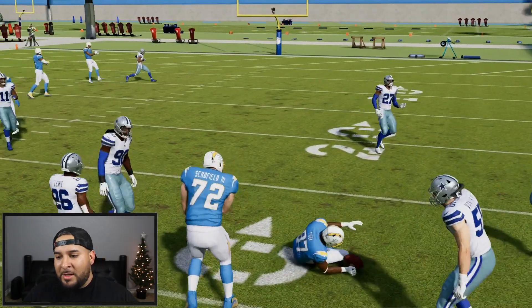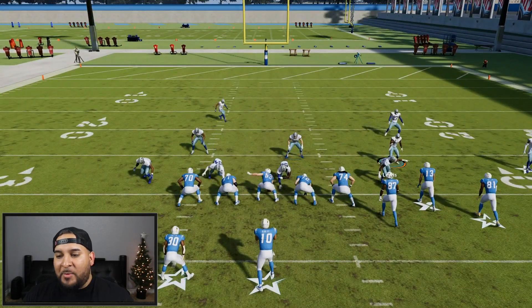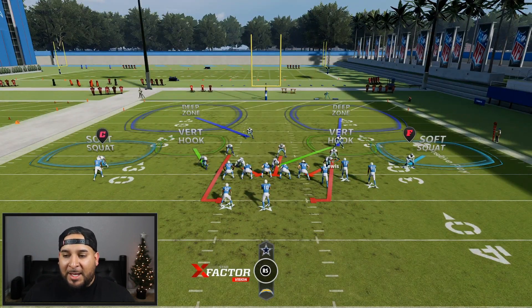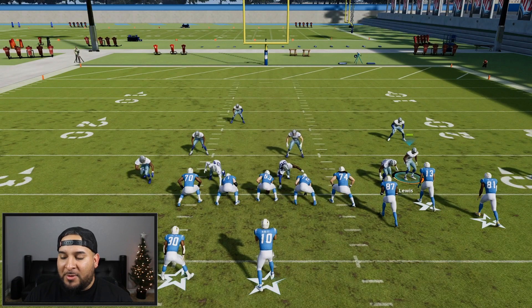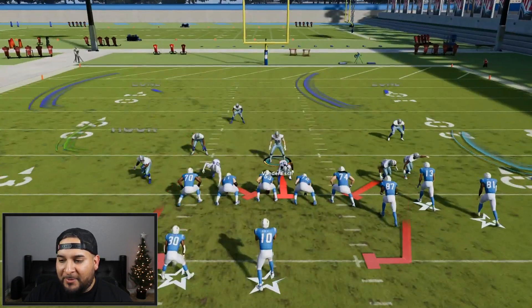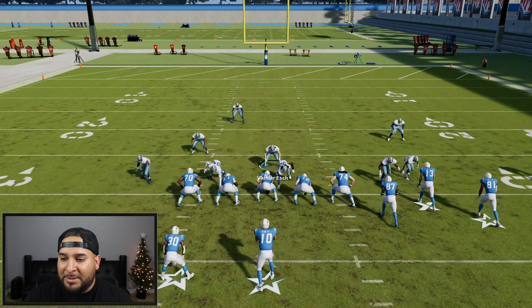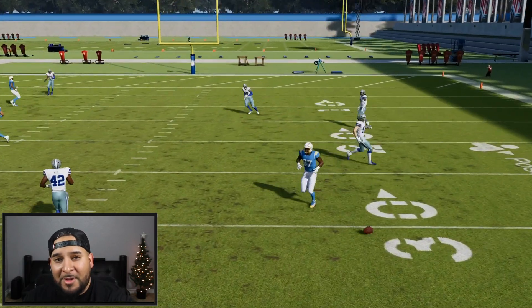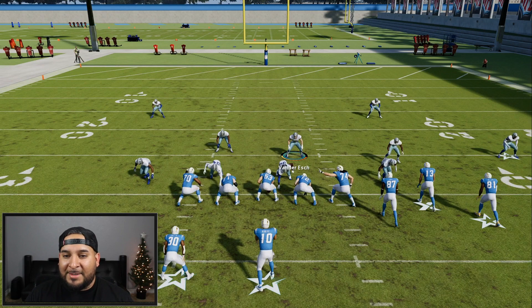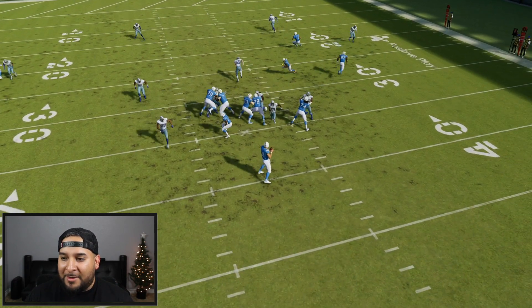On the right side it's a flip of a coin — that defensive end could get in, the cornerback could get in, and sometimes the defensive tackle breaks their shed real quick too because there's so much going on for the O-line to worry about. The most success I've had getting that right guy in is putting my linebacker right there and just letting him bluff blitz. Let's jump into the replay — you can see what I'm talking about with that guy getting in on the right side.